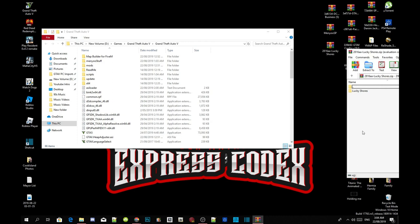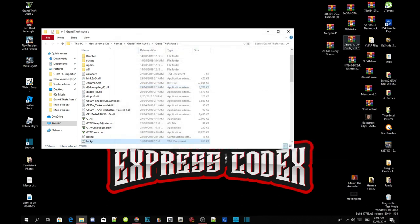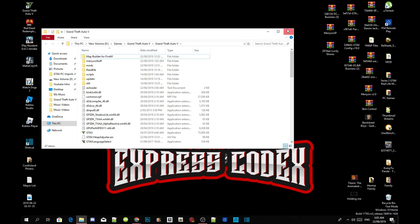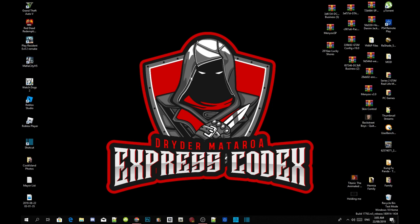Inside the extract folder there will be another folder — open up your Lucky Shores folder. Inside that folder you'll find the ymap file and other files. What you need to do is click on lucky.xml and drag it into your Grand Theft Auto V main folder. That's all you've got to do. Exit out of the extract folder, right-click to refresh your game folder, then right-click refresh your desktop and I'll see you guys in the game.